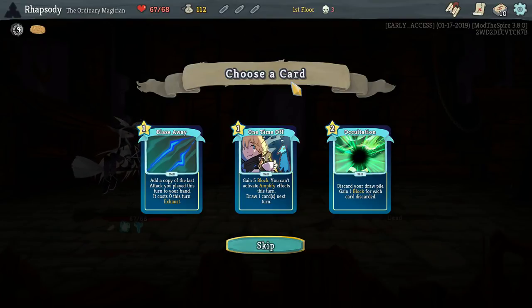Blaze Away: add a copy of the last attack you played this turn to your hand — it costs 0 this turn. There's also Occultation: discard your draw pile, gain 1 block for each card discarded and 1 time off. Gain 5 block — you can't activate Amplify effects this turn — and draw an extra card next turn.